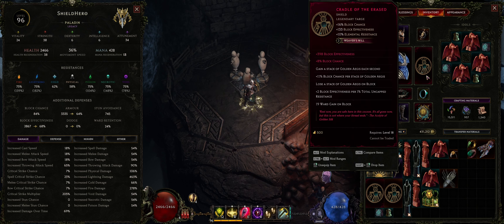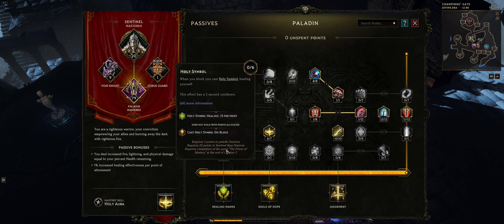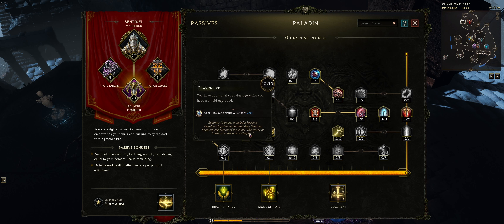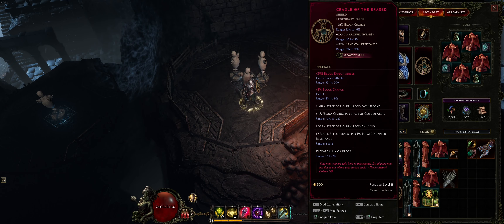You also want block chance because we're using a shield. Using a shield is crucial for this build — in the paladin passive point tree there are two passive nodes which make having a shield crucial. The first one is Heaven Fire, which gives you 30 additional spell damage when you have a shield equipped — which is huge. You've also got the Sanctuary of the Garden node which gives you 16 spell damage and 400 armor when having a shield as well. So these two points make a caster build with paladin really really strong.